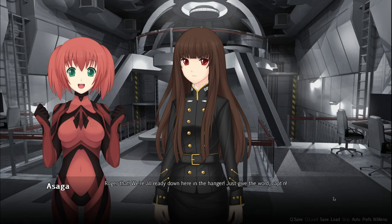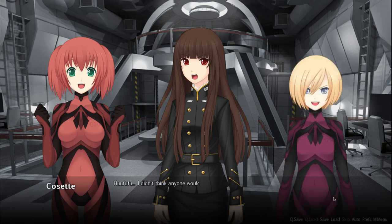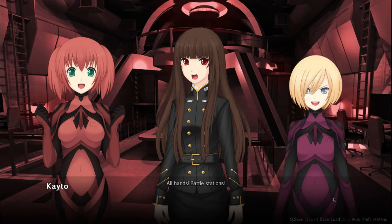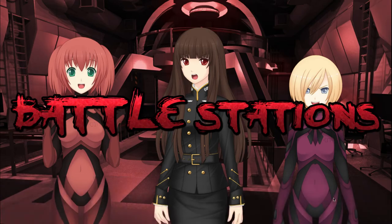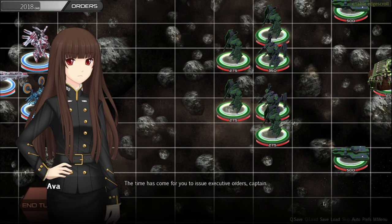Alert — enemies detected, incoming pirate fleet. The enemy didn't think anyone would be so bold as to attack their base. Time has come to issue executive orders, Captain. As you win battles, you gain command points based on battlefield performance. Those command points may be spent to issue powerful executive orders which can quickly change the tide of combat. Select the orders tab at the top left side of the battle screen.